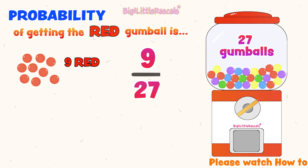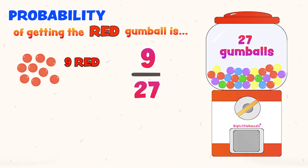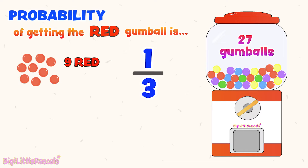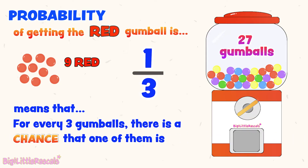To simplify fractions, please watch our fun video about how to simplify fractions only at Big Energy Rascals. 9 out of 27 — we can simplify this fraction further to its lowest form for easy understanding. Let's divide the top and bottom numbers by 9, as 9 is the common factor for 9 and 27. 9 divided by 9 gives us 1, and 27 divided by 9 gives us 3. So the chance of getting red gumballs is 1 out of 3, or 1 third. That means for every 3 gumballs, there is a chance that one of them is red.